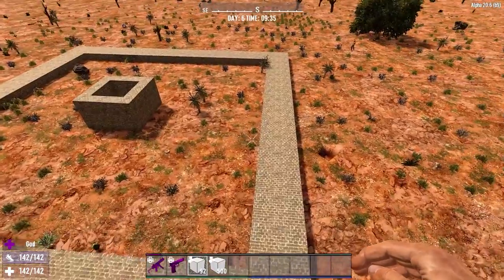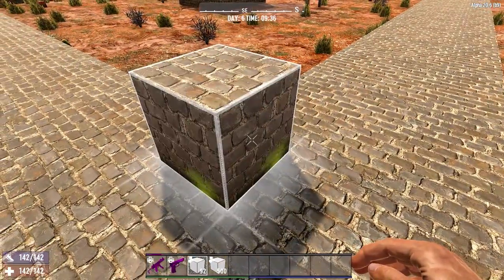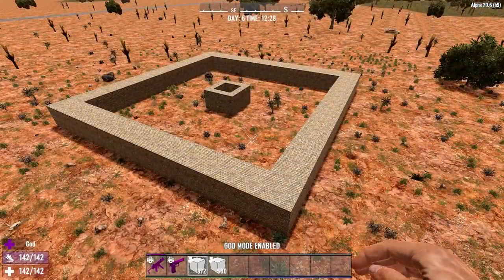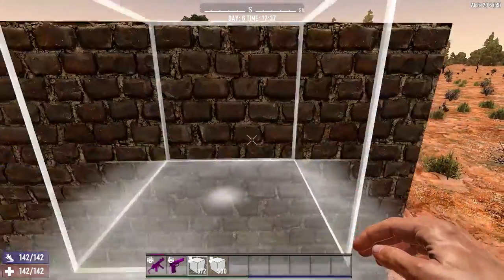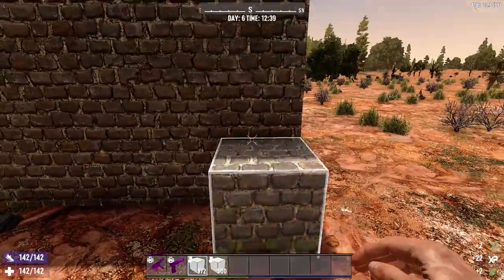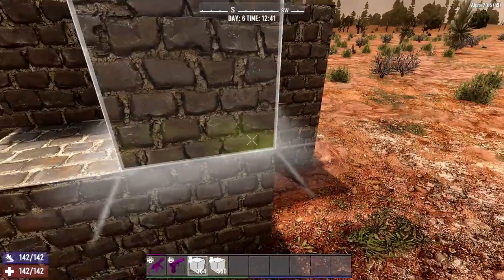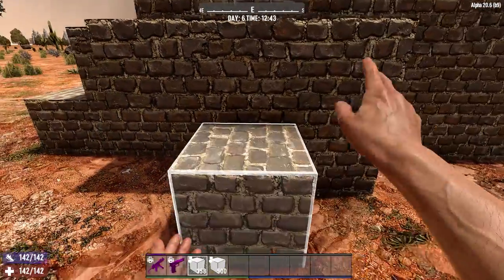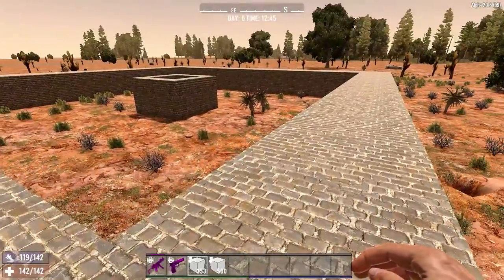Now that we've got our square, let's expand it out to 3 blocks wide so that the zombies have room to path around each other if there's an obstruction. We then need to add two layers on top to form a 3-block-high platform, so that the zombies are forced up here to hopefully stay on the staircase. Now we need to add a basic staircase so that the zombies can climb up. And that's the core structure done.